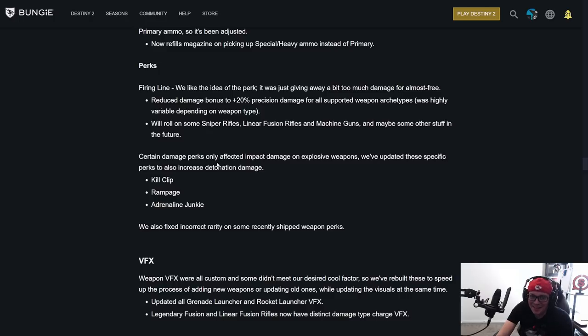Certain damage perks only affected impact damage on explosive weapons. They've updated Kill Clip, Rampage, and Adrenaline Junkie to also increase detonation damage. When you shoot a guy with explosive payload, there are two damage numbers — the impact number and the explosive damage number. Kill Clip would only affect the smaller impact number, so they're updating it. Explosive payload is already a top tier PvP perk on a hand cannon — this just made it better.